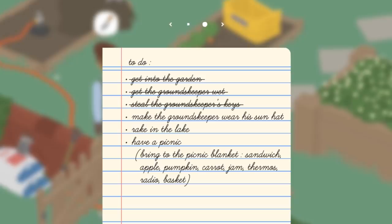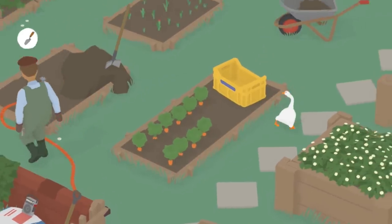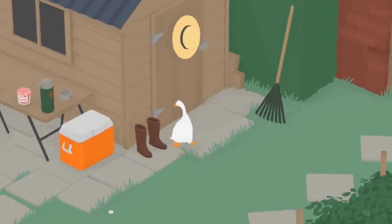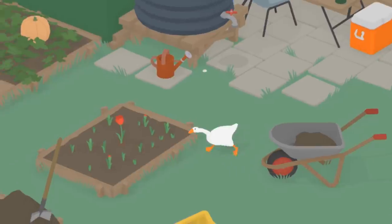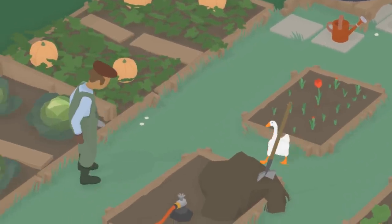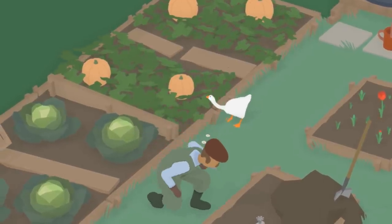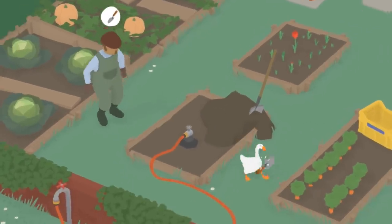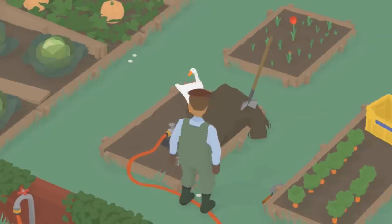Well, anyway, I did that. I stole the keys. Make the groundskeeper wear his sun hat. Okay. Where's the sun hat? Let's go find that. There it is. It's on the door right there. Okay. So, he's already wearing a hat. Do I have to steal the hat? Whoa, he was fast. He already saw me. You mad, bro? Can I grab it? Oh, I grabbed the wrong thing. That's not what I wanted. I wanted his hat.